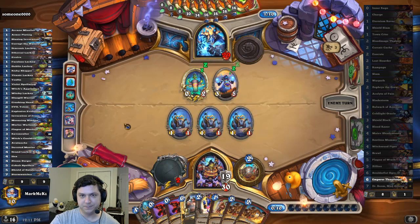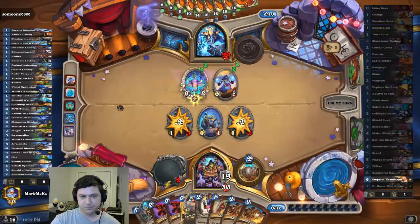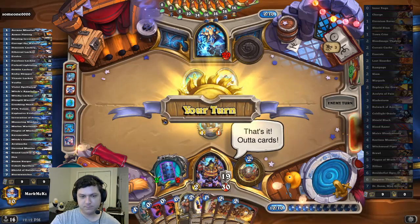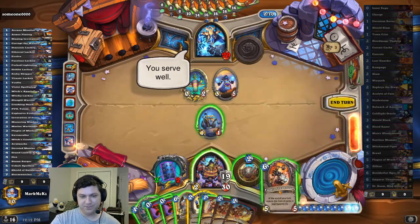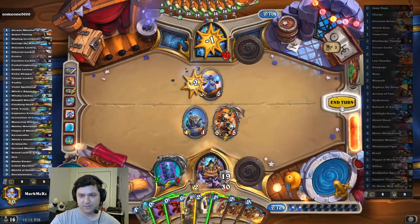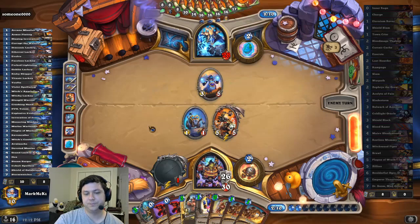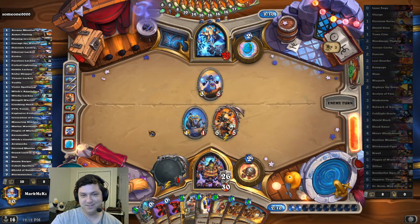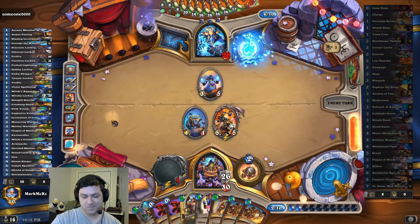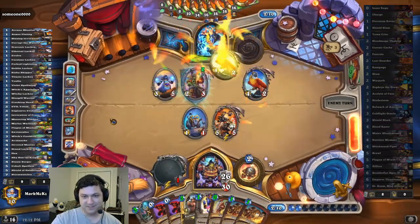Evolve, the worst thing. I guess Unstable Evolution too. Do I kill that? I probably should. It's a bit wasteful. Devolves too — yep. We're still several turns away because I have to wait for the stupid dormant. So he has plenty of time to find the taunt. Speaking of...